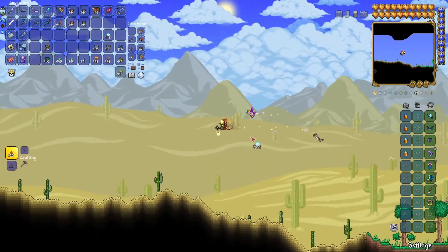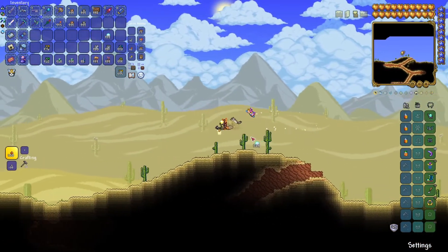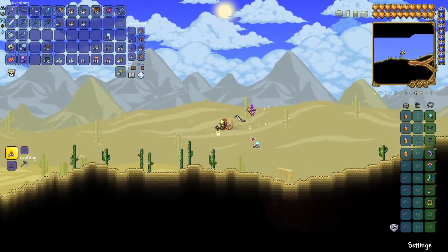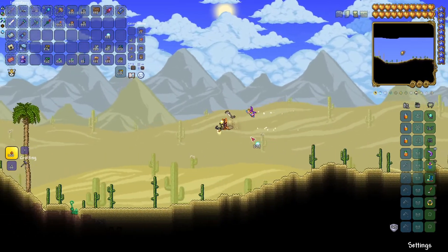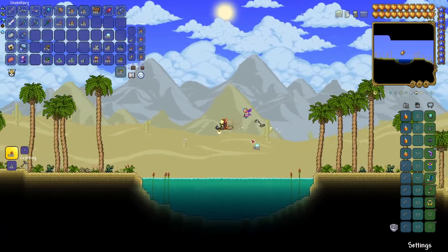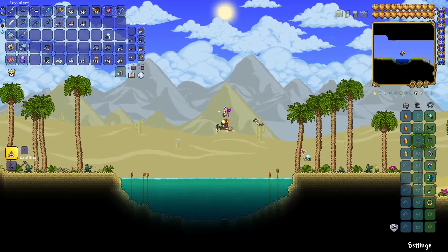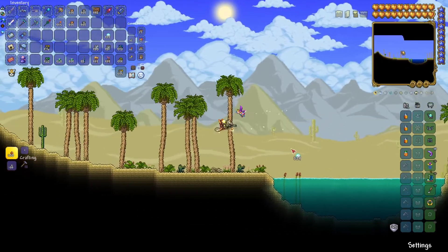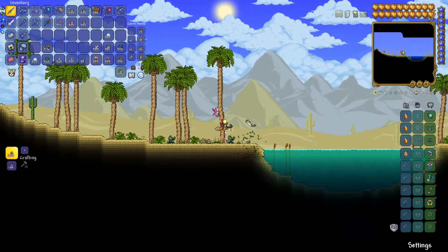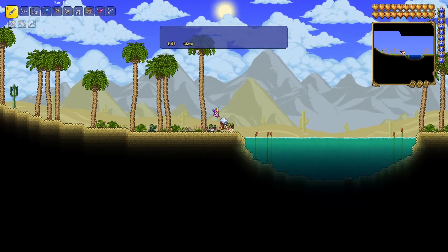I already know that deep yellow is gonna be so much better. So that may confuse me later on that they're both yellow, but whatever. Maybe I could change the beach's color. So here's the oasis — I think I could do like a nice spa resort thing here.